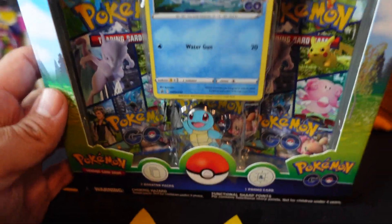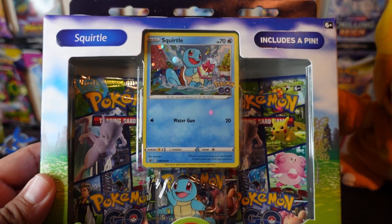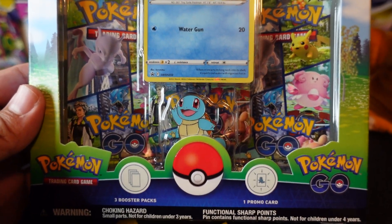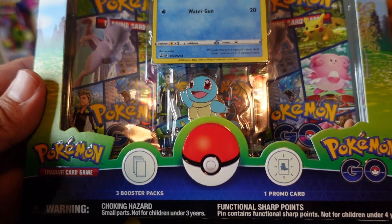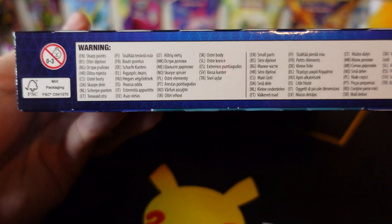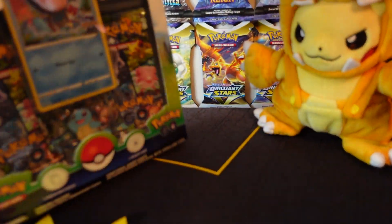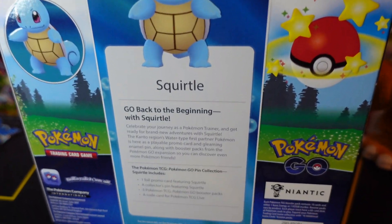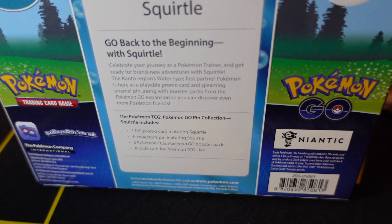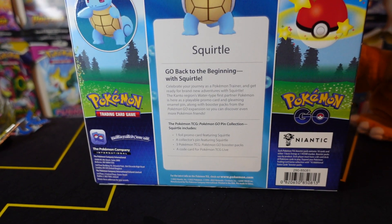For those of you that like the box: the top says Pokemon GO with a little meteor shooting across it, says Squirtle, includes a pin. I'm assuming there's three booster packs - yep, three booster packs and one promo card. The side has Squirtle just like in Pokemon GO, as does the other side, and then the back has the description.